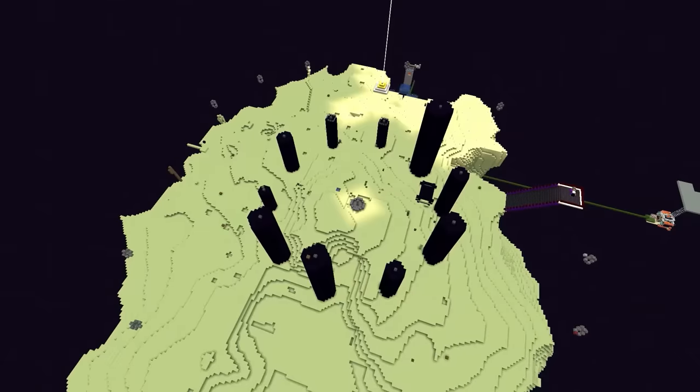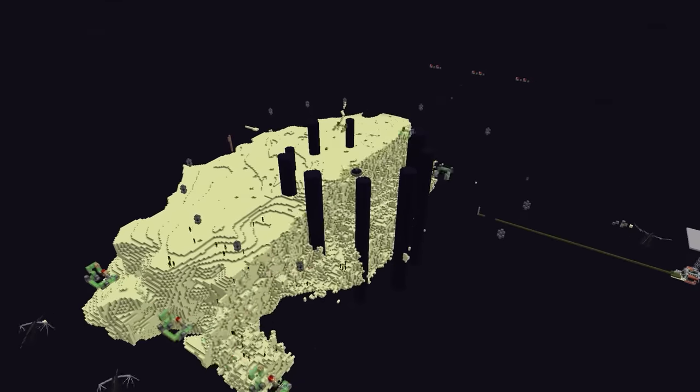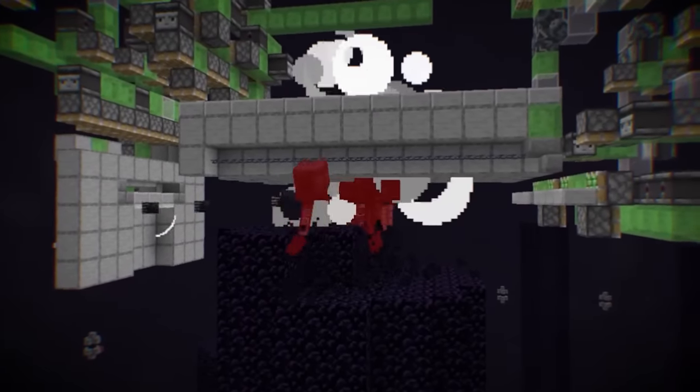The end in my hardcore world is kind of boring, except for the 100 dragons that I hang around. So I'm going to transform it into a massive new end hub. This means I need to remove absolutely everything. To do that, I'll need brand new farms, a brand new mob switch, and some pretty complicated machines.